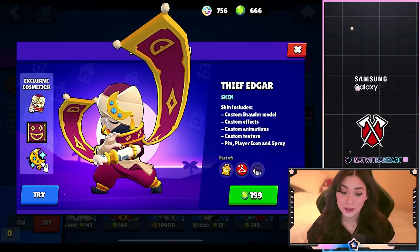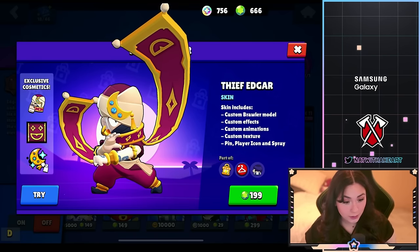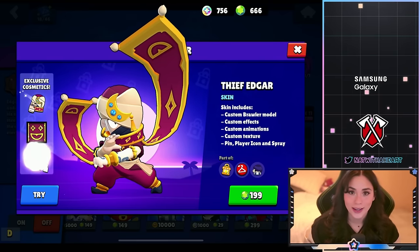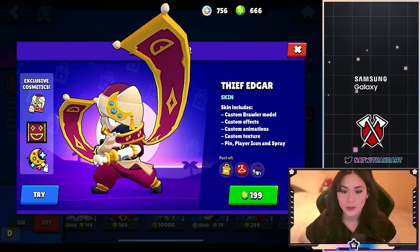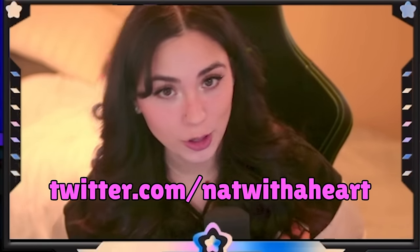Thief Edgar is gonna be 199 gems and it comes with a custom model, effects, animations, texture, and it comes with a pin, player icon, and spray. This is also a skin that is being given away by content creators, so make sure you guys participate in those giveaways. I'm giving mine away on Twitter at twitter.com slash netwiththeheart.